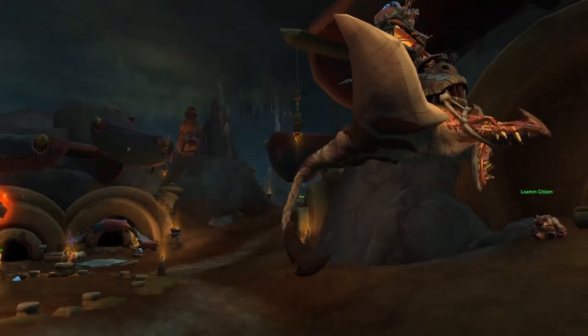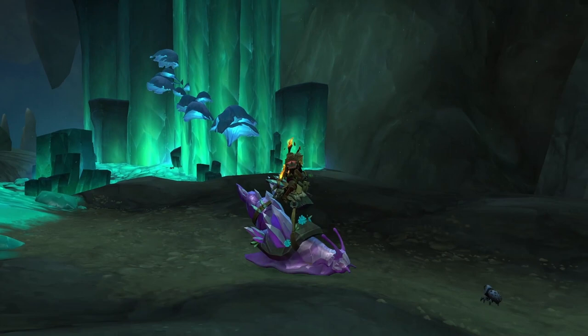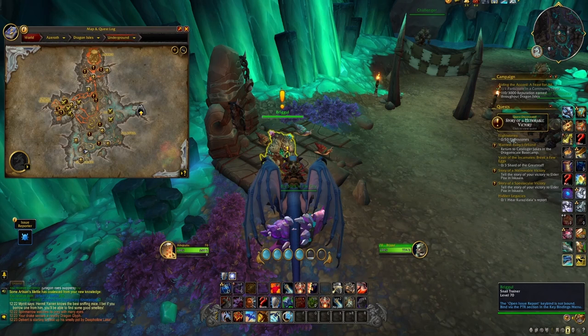Hey everyone, I'm Akira and in this video I'll be going over some of the easier to get mounts that become available in patch 10.1 Embers of Neltharion. The first mount we're going to take a look at is Big Slick in the City. This racing snail mount comes from a secret reputation called Glimmerock Racer.